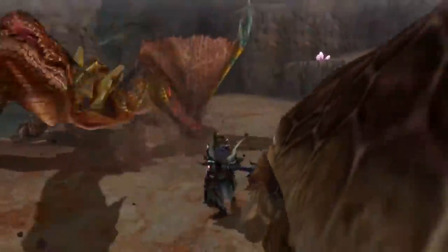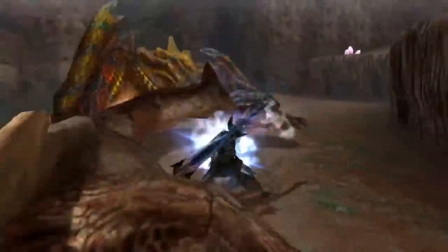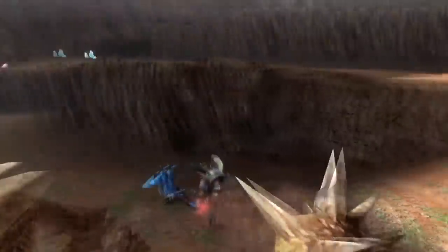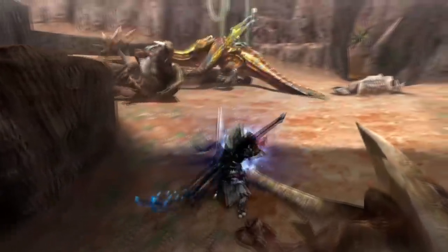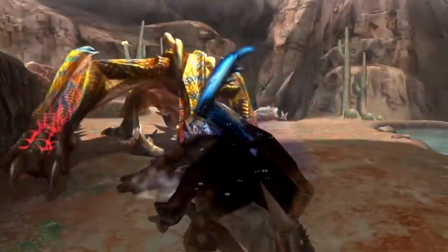Longsword is probably one of the better weapons in Monster Hunter Generations Ultimate. When paired with the new style Valor, it puts it as a top dog weapon-style combination thanks to the quick guard point counter it has. But what if I told you there's another way to use the guard points — say, turning your longsword into a hammer?